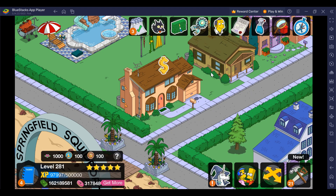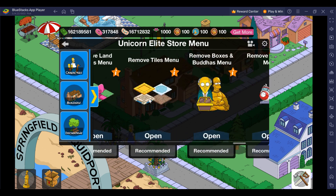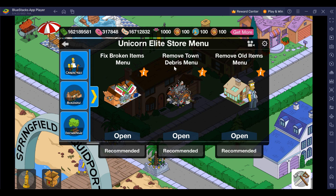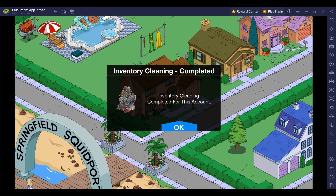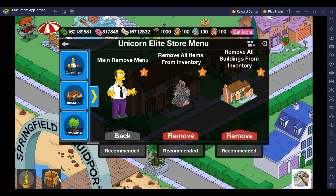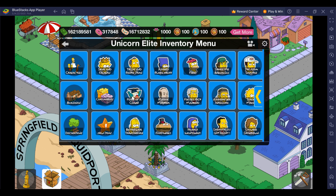If at any point you want to empty your inventory because you have a lot of items, click on the cleaning bottle. This will fix broken items or remove all items from your inventory or currencies. If you want to remove items, click on the Remove Old Items menu and then click on Remove All Items from Inventory — it'll ask you twice, and if you click Yes, your inventory will be emptied. Make sure whatever you want in your account is placed in your town before doing an inventory cleaning.